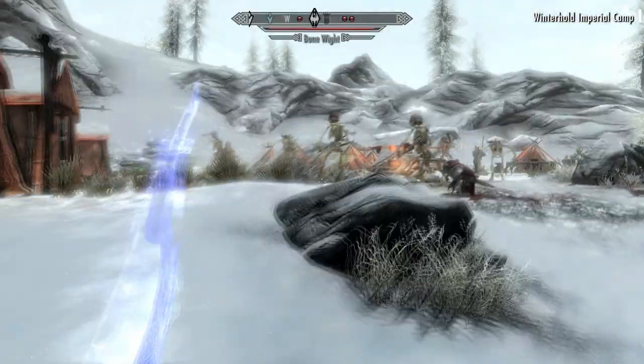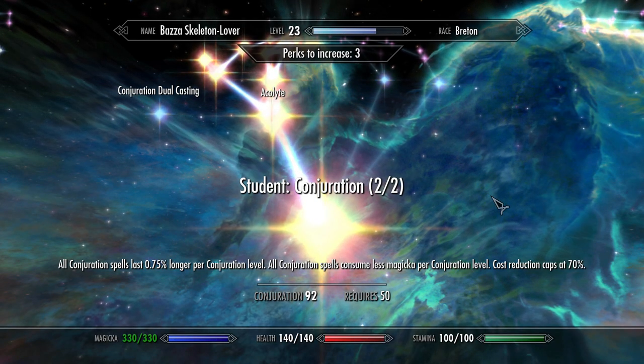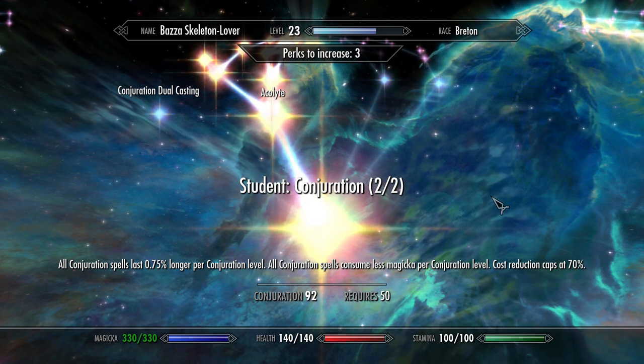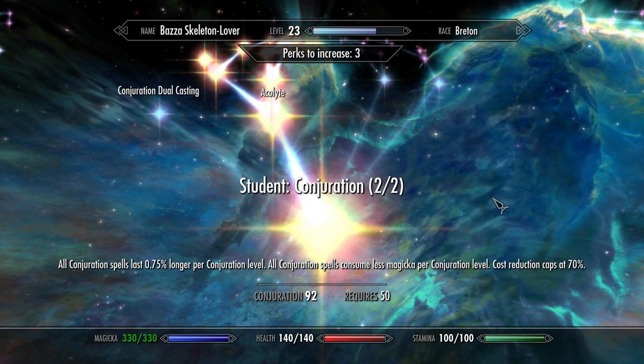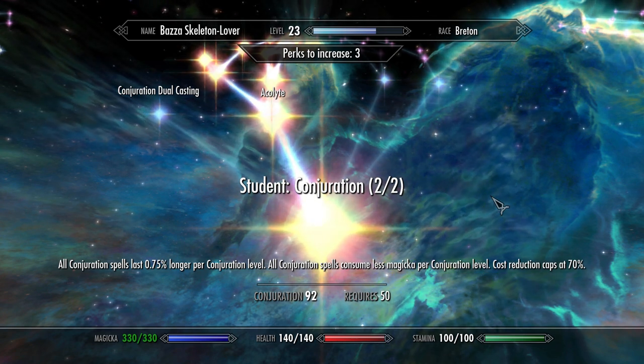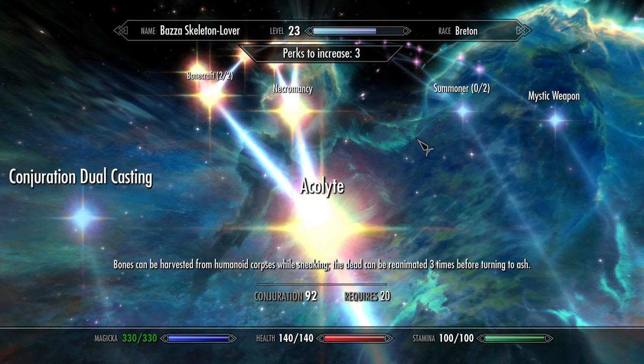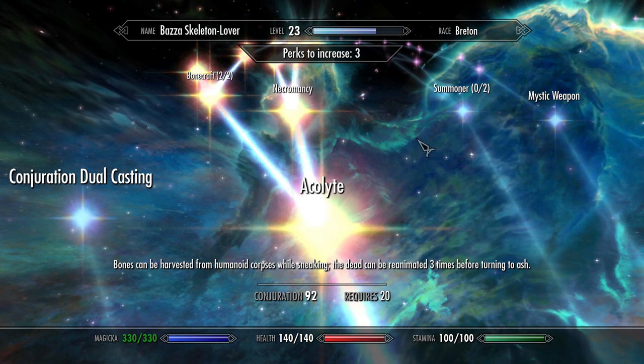The first perk in the tree is the Student Conjuration perk. It's a fairly standard perk and decreases the magical cost of Conjuration magic and improves spell duration by 0.75% per Conjuration level. From here we'll go left to the Acolyte perk, which will start us on the path to necromancy.